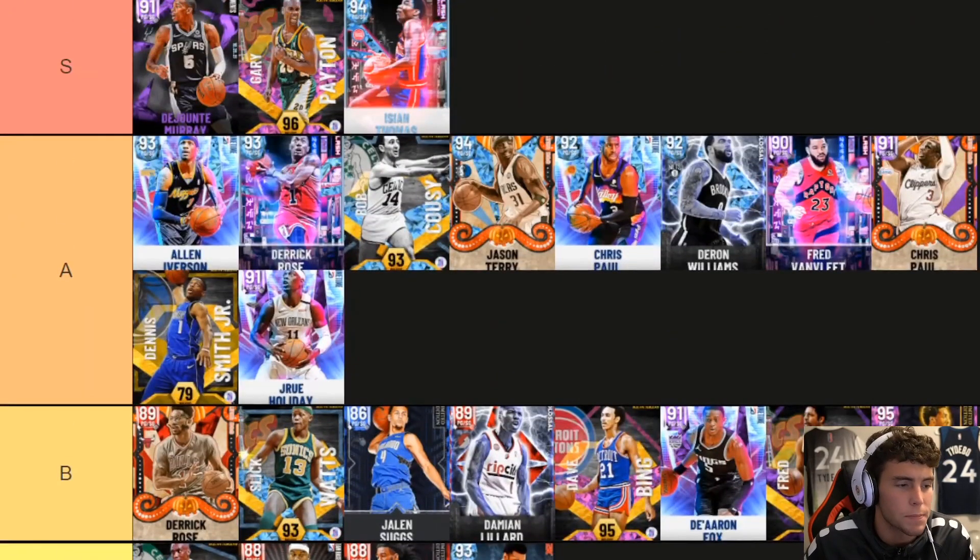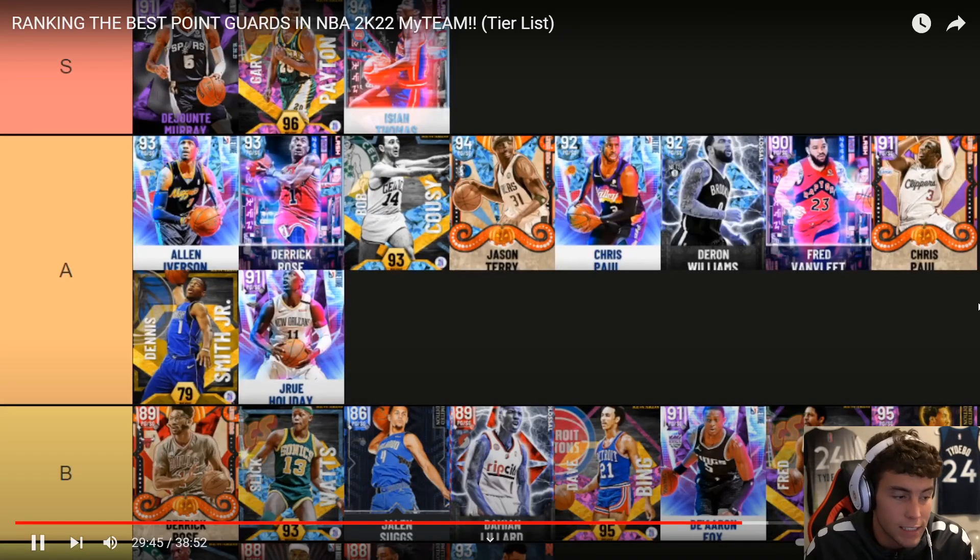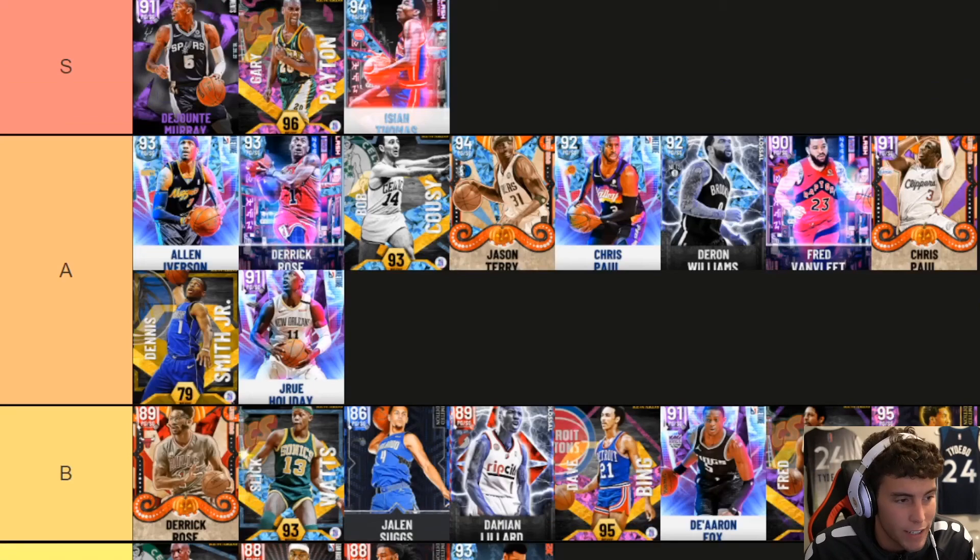Drew Holiday going A — no question. Really good defensive version of De'Jante, but he has a way better release than De'Jante. Let's give Drew some credit. His release is better than De'Jante — so if DBG's hyping De'Jante, let's give Drew some respect. Drew Holiday A tier — because I don't think he's S tier even though he shoots better than De'Jante. He's only six-three, and he doesn't dunk the ball nearly as well.